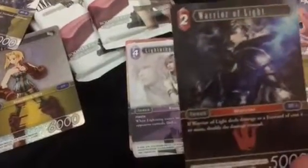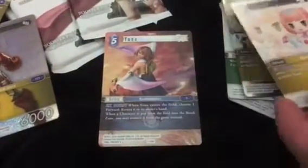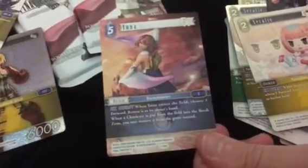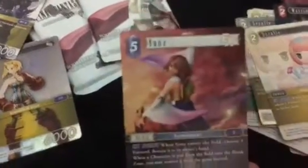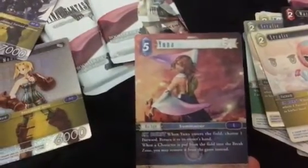We picked up a lot of the Warrior of Light card — it looks so cool — and we even got a foil variation of that one. Oh, we got the same card again as a foil! And oh — Yuna, heroic Yuna. So not a legendary, but a cool card nonetheless.